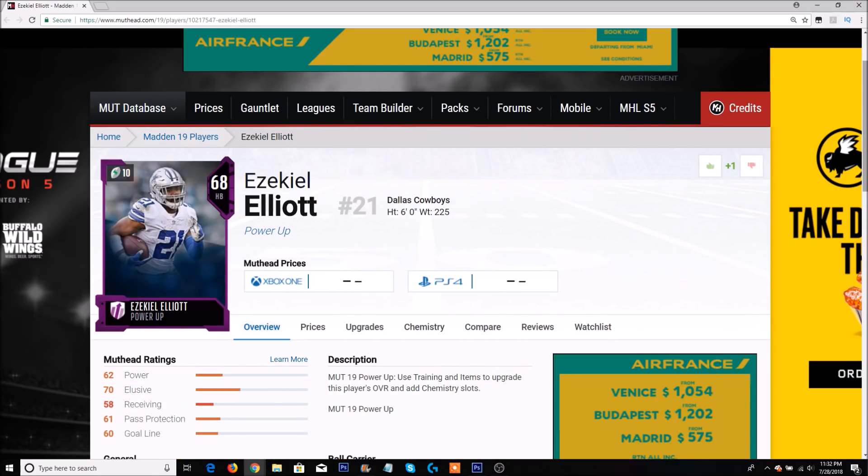Next is Ezekiel Elliott. Yes, I'm a Cowboys fan, but I don't think this pick is biased — Eric Dickerson even said Zeke might break his rushing record this year. Without Dez Bryant as a true number one receiver, they'll lean on the run game more. I feel like Zeke will rush for a minimum of 1,500 yards if he plays all 16 games. He'll get a couple of MUT Hero cards, Team of the Week items, and other programs. I played the Madden 19 beta and Zeke was one of the best running backs I used.